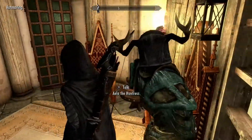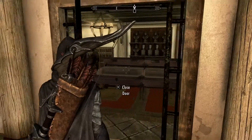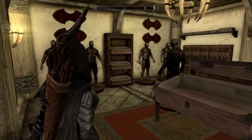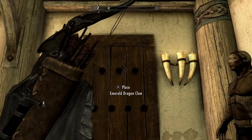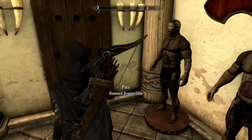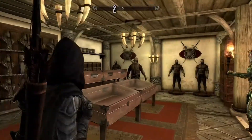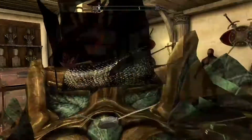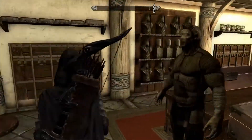And now in the cellar you have like a little library, and then you have your armory. In this armory you can store all your dragon claws, and you have a bunch of mannequins that you can store your armors on, and some display cases both big and small.